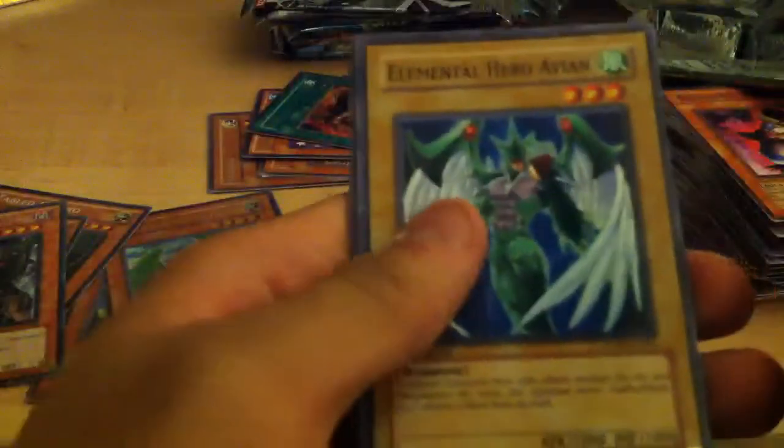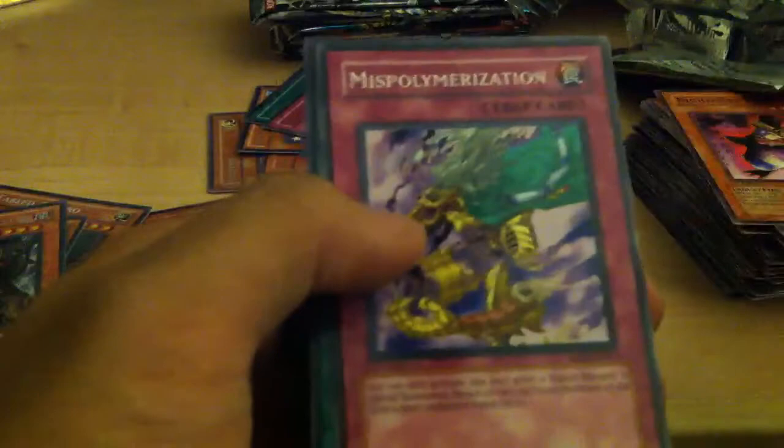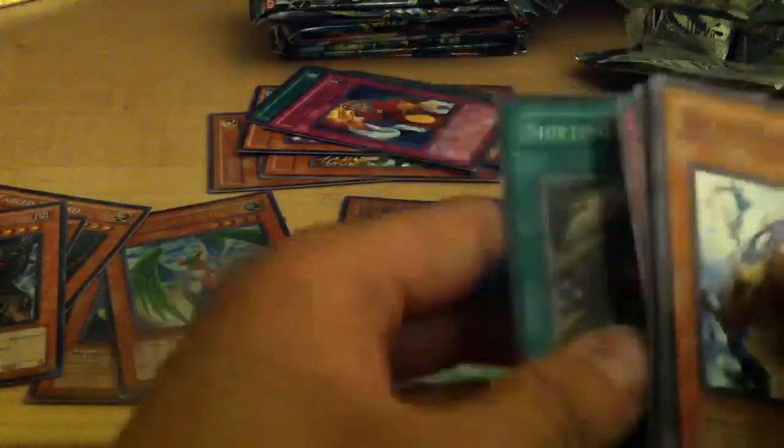Next we have The Lost Millennium, and this is a first edition pack. Area the Water Charmer, Doriato's Blessing, E-Hero Avion, Minefield Eruption, a rare Spell Stopping Statue, Guardian Statue, Monk Fighter, Mist Polymerization, and Shifting Shadows.